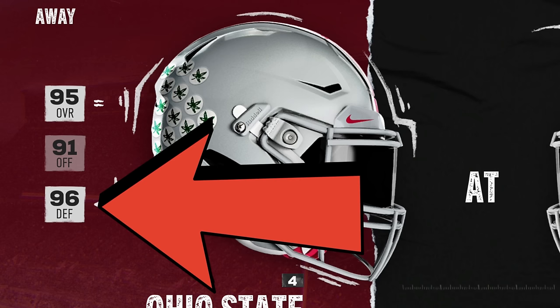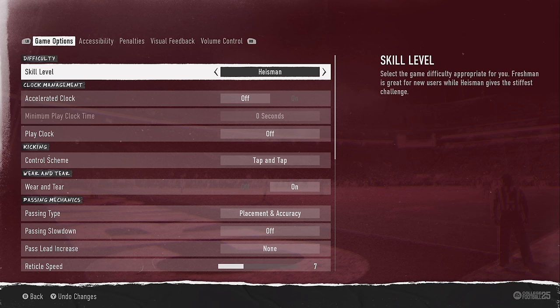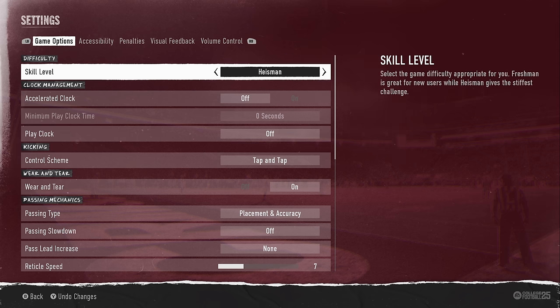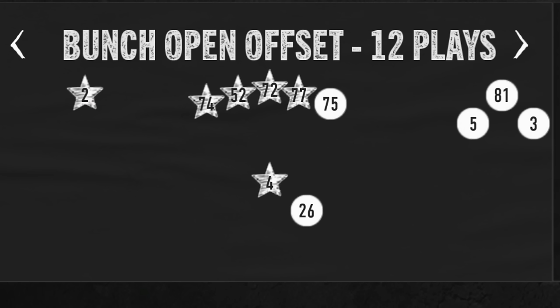Before I do, I want to show you that this entire video is going to be going against the Buckeyes defense, which is the best defense in the entire game. This is also on highest difficulty, which is the difficulty that typically learns what you're doing as you play. But since I'm going to show you plays that are unstoppable, it's not going to matter.